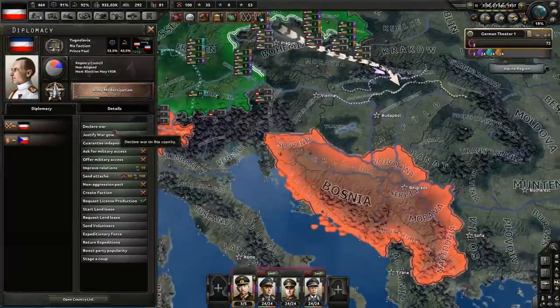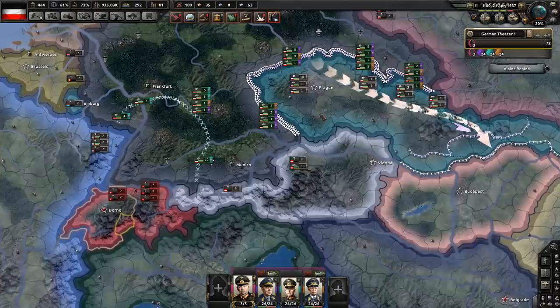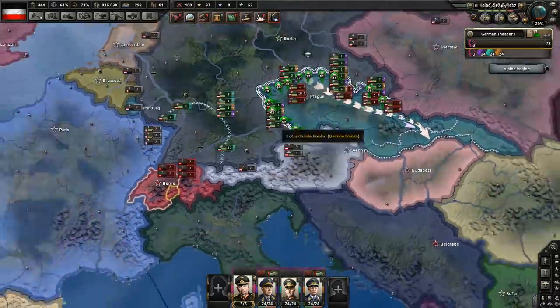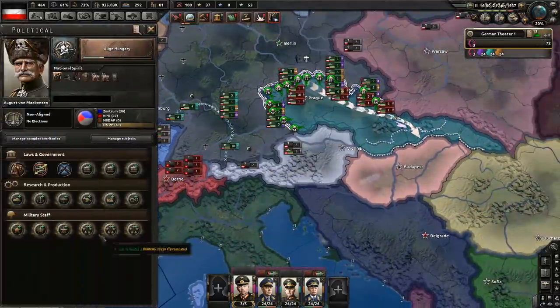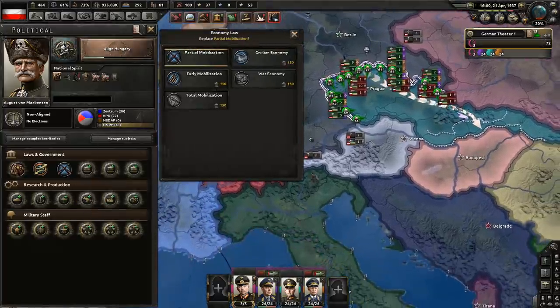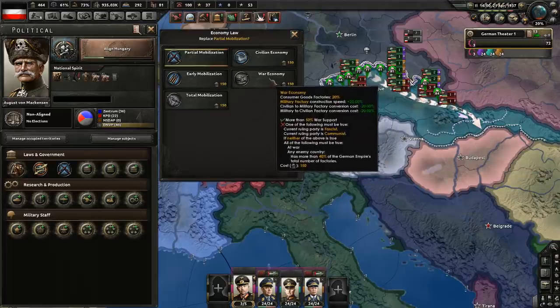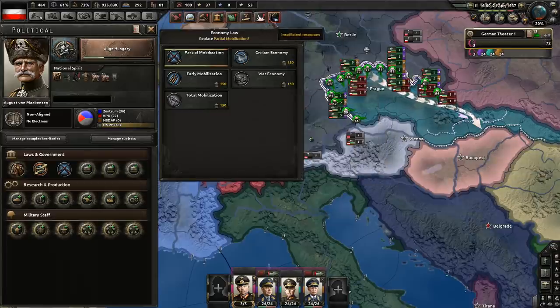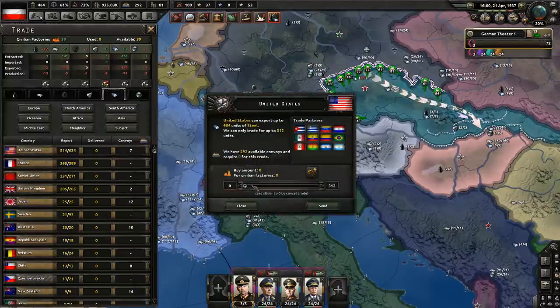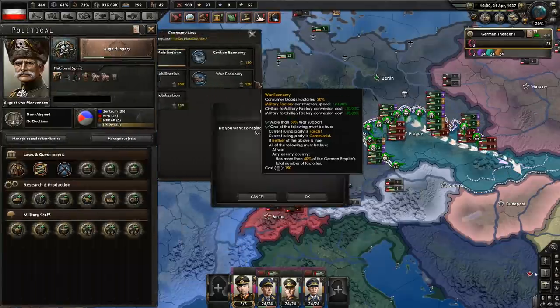The Hindenburg disaster or incident will happen between the 5th of May 1937 and the 5th of May 1939 if we are at peace, which means I'm going to want to stay at war for the next two years. The war goals are about to expire — let's attack both Yugoslavia and Switzerland. Let's wait for Czechoslovakia to accept the call to arms. Now what we do is go to war economy. But wait — we can't. Our enemies don't have enough factories. Well, if I use all my civilian factories to buy steel from the United States, from 81 we go down to 42 — and now we can do war economy!